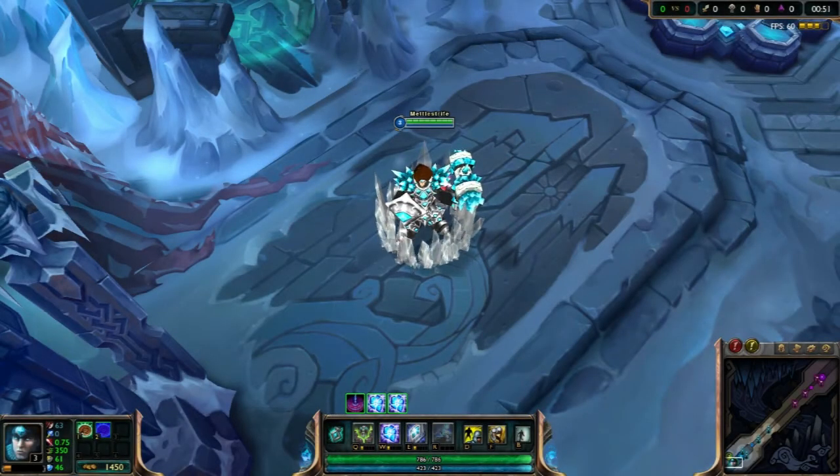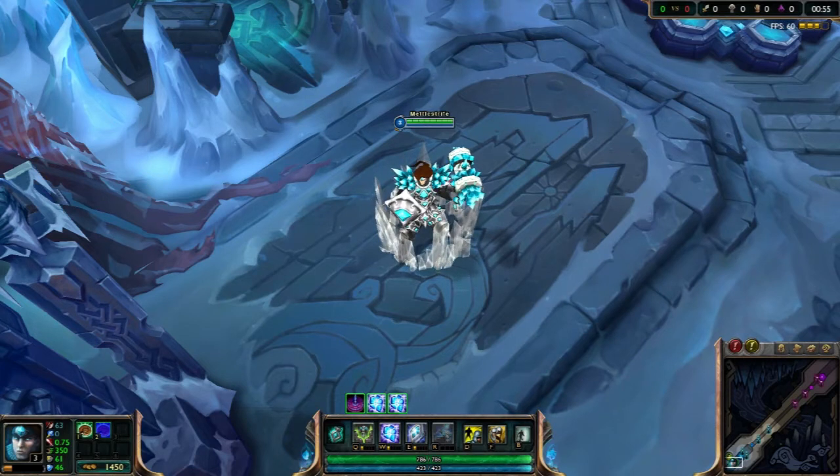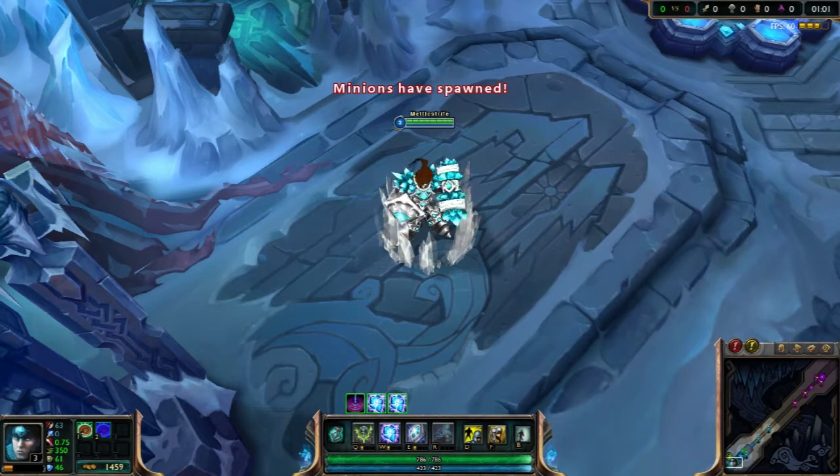Hey, what's up everyone? This is Tony with GameZone.com and today we're taking a look at Poros, the adorable little creatures that are on the Abyss map for League of Legends ARAM.